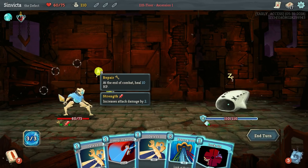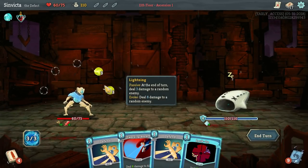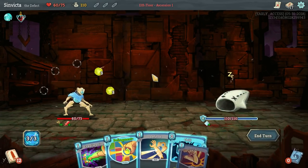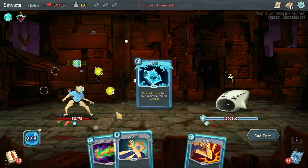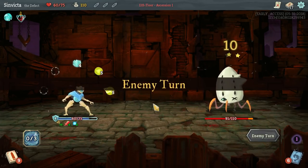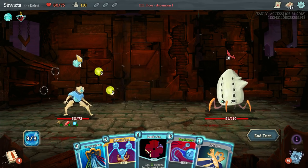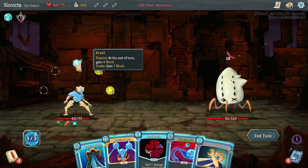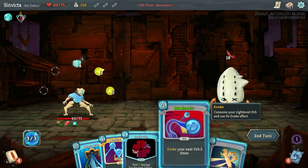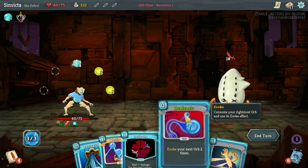A lot of the strength of the Defect has to deal with his ability to cycle through his orbs. So if you have a lot of orb slots, you're not necessarily going to want to not be able to get through all your orbs. What I mean by cycle is cycling them through the number of orbs that you have. Because the evoke power is so good on a lot of orbs, especially the Frost Orbs, you're going to want a lot of turnover. Especially if you're upgrading these skills down to zero cost - that allows you to have free cycling.